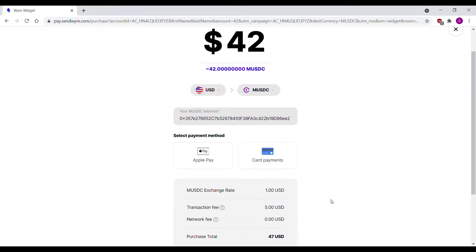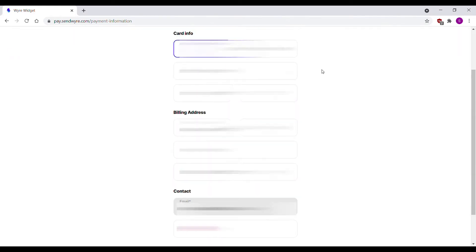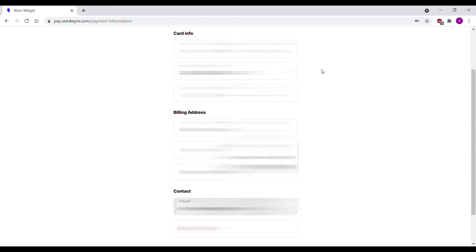Do not alter anything on the screen. Choose your payment method, authorize wire, and click next. Enter all of your payment information and click submit.